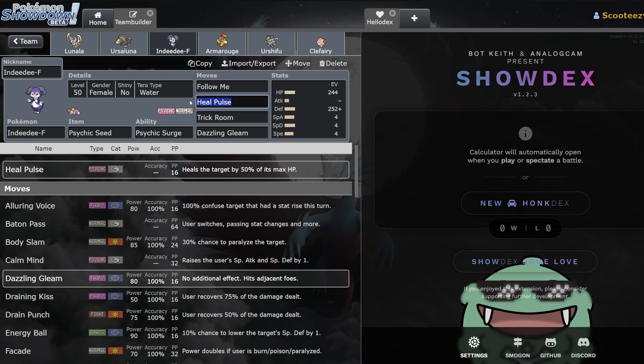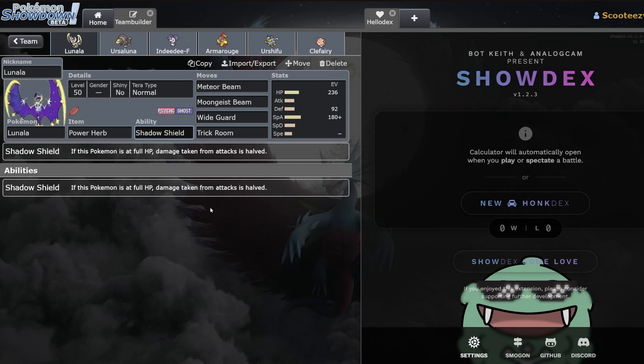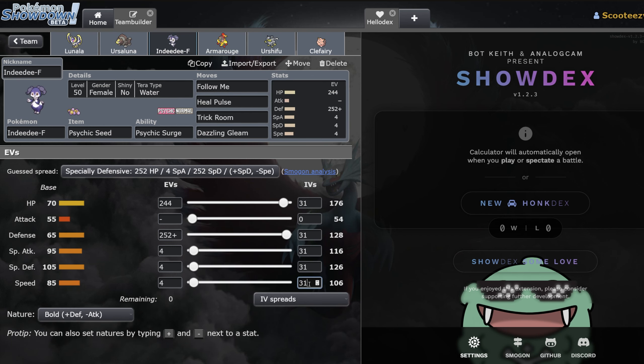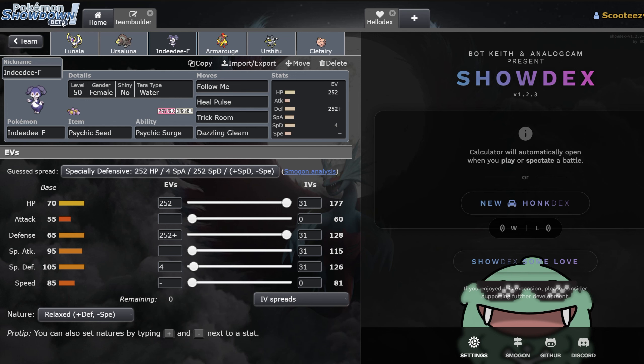I am kind of surprised to see Heal Pulse over Helping Hand here — but Heal Pulse when paired up with Lunala is very good. Shadow Shield is obviously really good: if you're at full HP you take half damage. So getting the Shadow Shield back to full is probably what you want. I just realized you probably actually want Indeedee to be slower than Lunala — if you go 81 speed, yeah, that's probably the play. If you're slower, then you could potentially get the Shadow Shield back up. That makes a lot of sense.